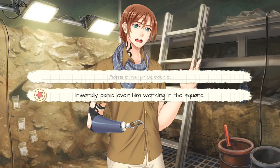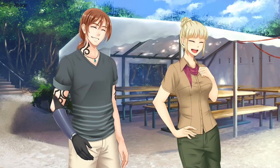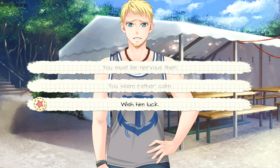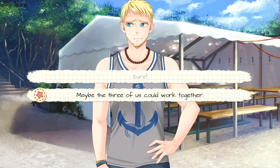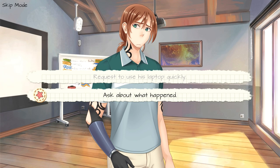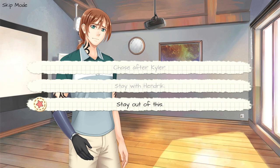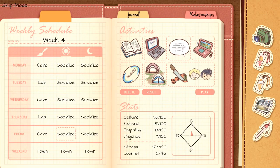Choice number five, retreat to the tent, bottom option. Choice number three, decline the offer. Choice number three, chide him for staying up late. Choice number one, ask for links to cute bunny videos. Select Play. Choice number two, inwardly panic over him working. Choice number one, I was admiring his skills. Choice number two, maybe later. Choice number three, wish him luck. Choice number one, stay in chat.